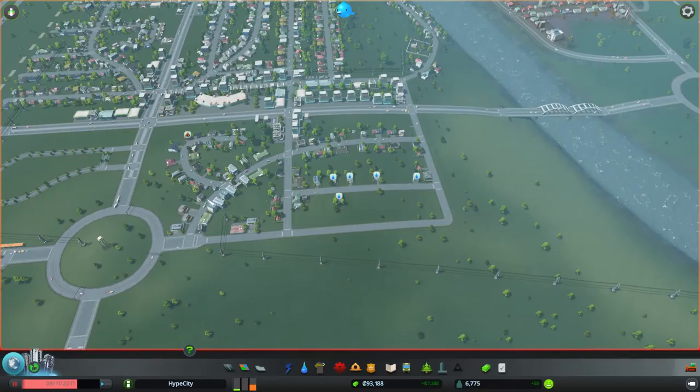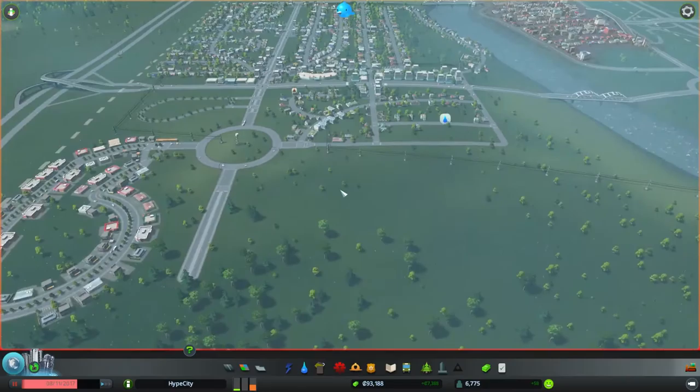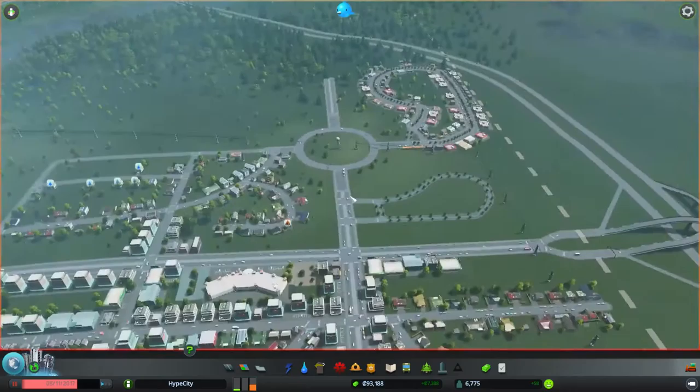Hello everybody and welcome back to Cities: Skylines. This is episode number six. This is our city, Hype City. We have our industry over here, our city over here, we just started to create a business park, and we threw down this water tower.